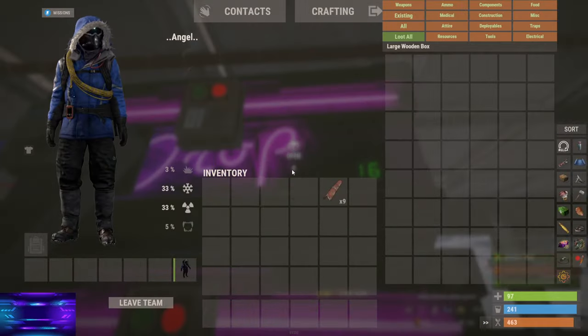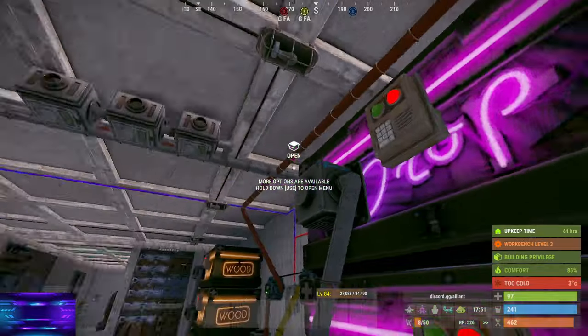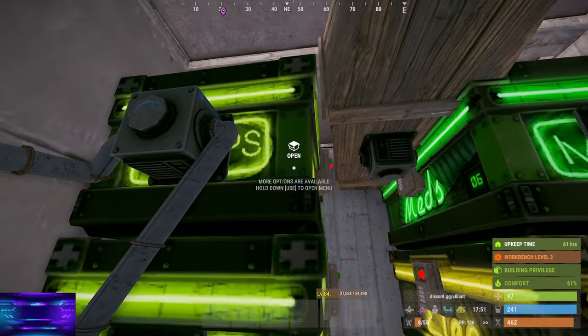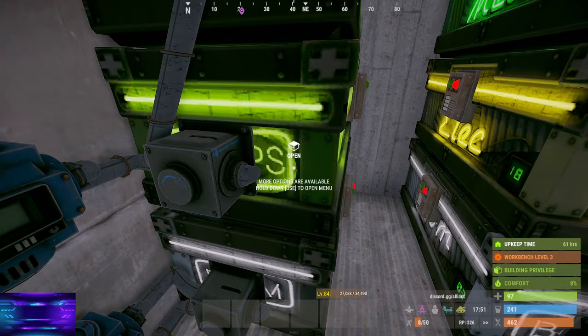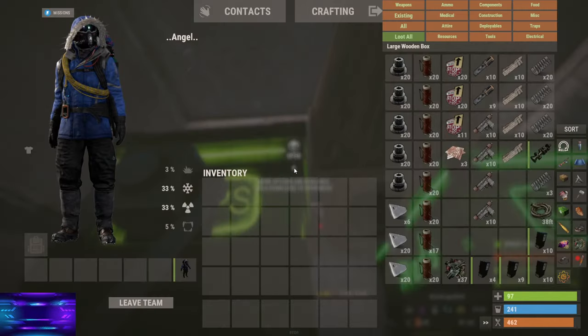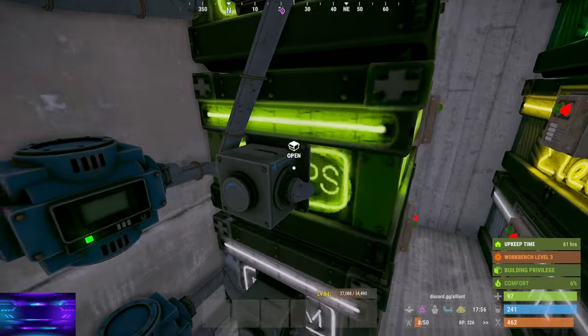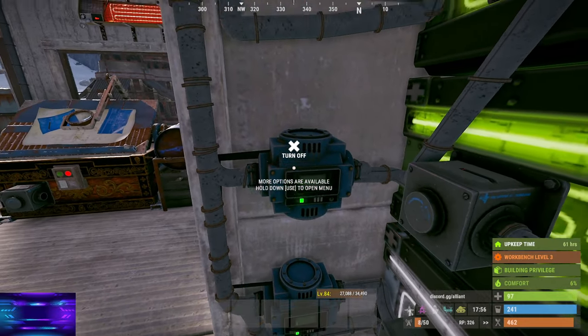Let's go ahead and drop this into the box. It's now going to be moved somewhere else — there it goes. You can see it literally moved from that box over there and was auto-sorted into here. How is this possible? You see this right here — that's a conveyor.